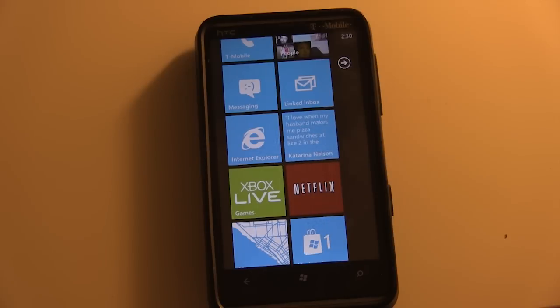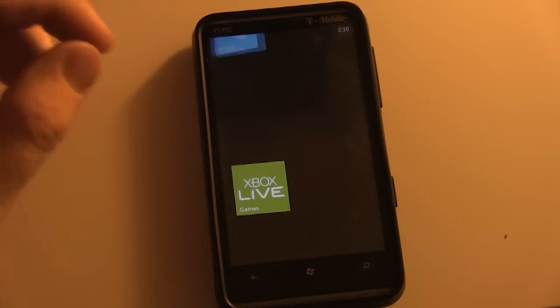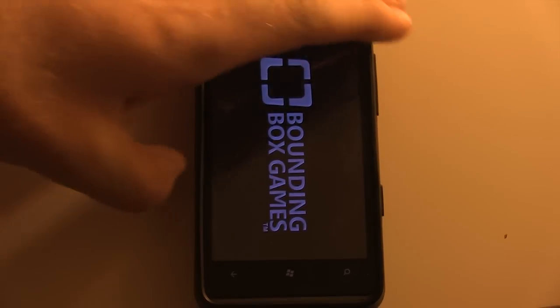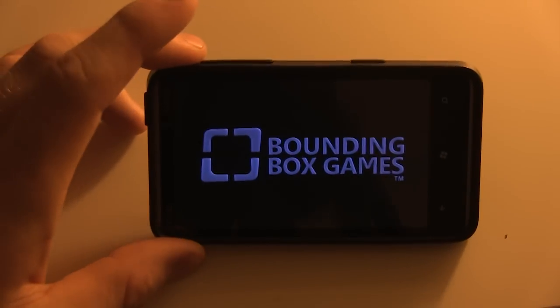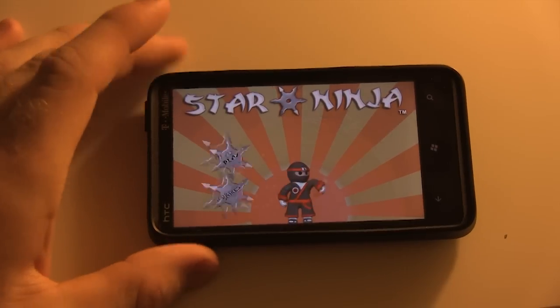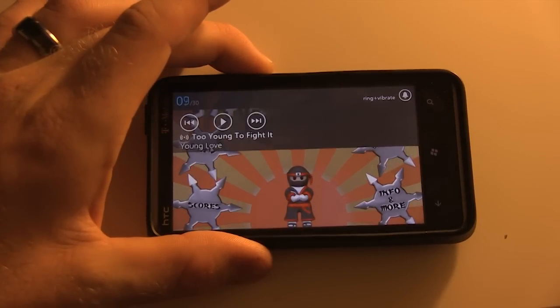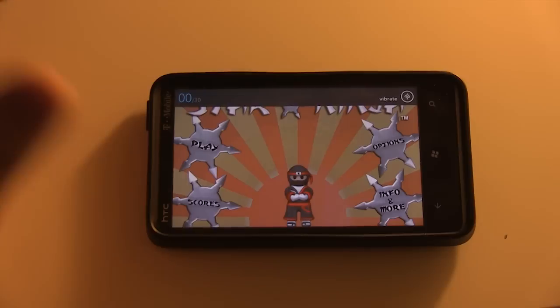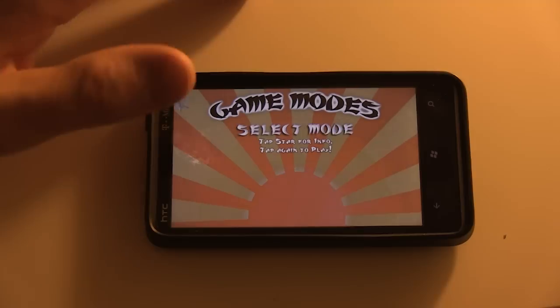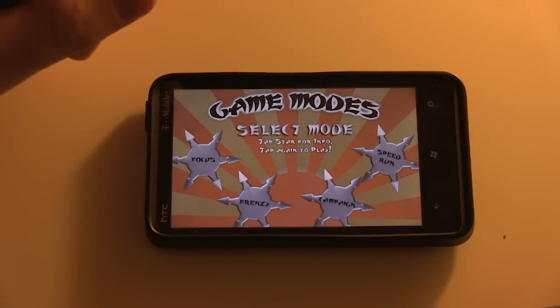Hey guys, this is Jace with swp7games.com and right now we're going to take a look at a game called Star Ninja. As I mentioned in my review, this game kind of feels like a hybrid of a couple of different games. If you were a former Android user, you should be familiar with Stupid Zombies, which is pretty much the exact same basis for this game. It also feels like a cross between Angry Birds and something else.